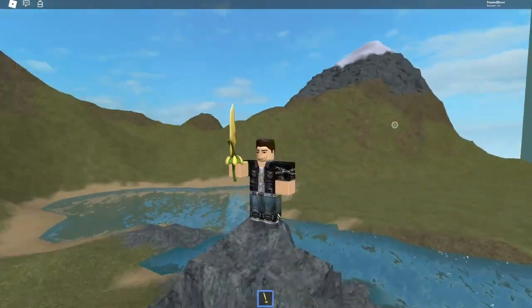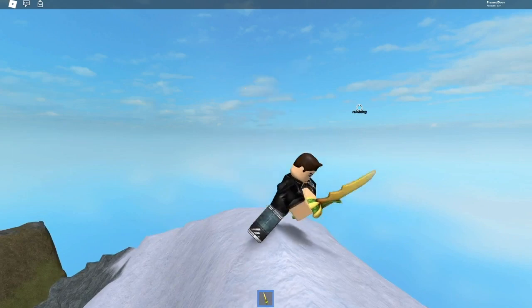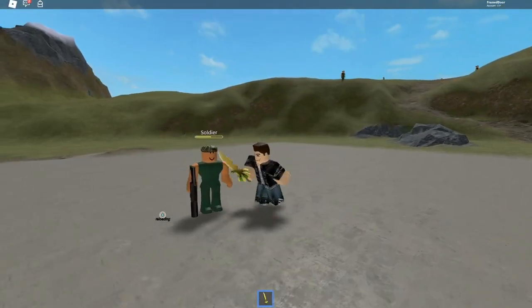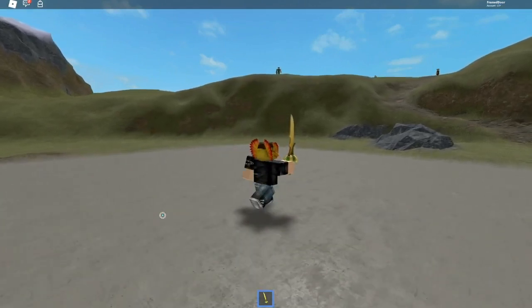This gear is called the Prehistoric Piercing Blade. Regular clicking swings the sword, and double clicking performs a jump attack. You can also turn into a dinosaur and deal double damage by killing five enemies with just enough damage to set their health to zero. For more information, keep watching.